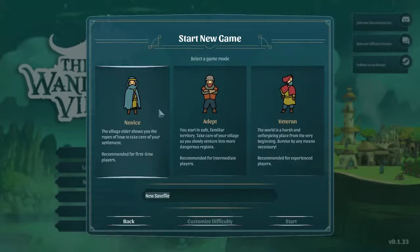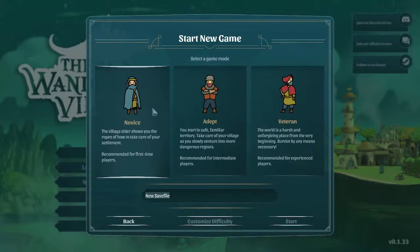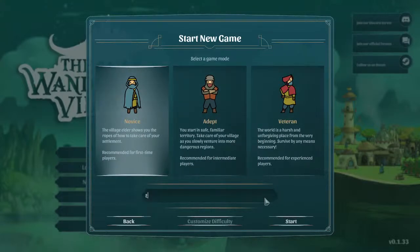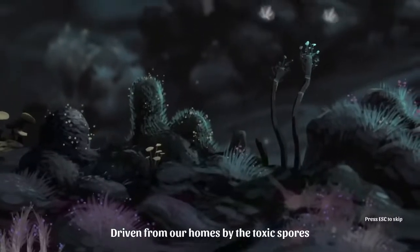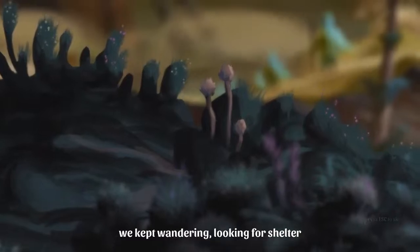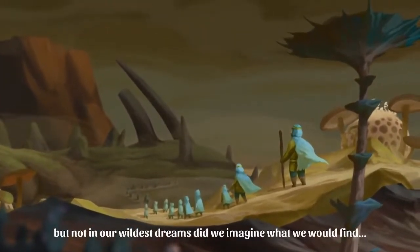We're gonna play novice because I'm tired and I really don't feel like doing anything hard tonight. I also want to make a couple of notes about the tutorial as we go through it, so let's call this American Wonder. I just hate having to pick names. Driven from our homes by the toxic spores, we kept wandering, looking for shelter. But not in our wildest dreams did we imagine what we would find.